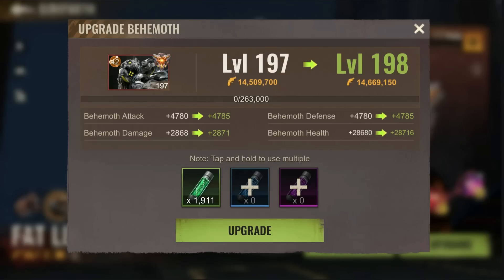You actually have more than 10% difference here. It's almost 20% for the attack and extra damage, extra defense, extra health. Literally on every aspect, the dino is stronger.